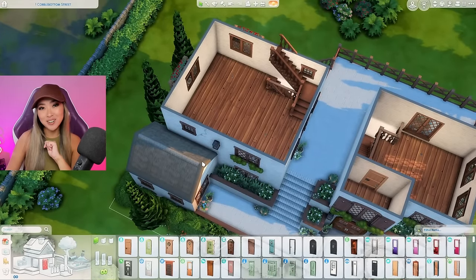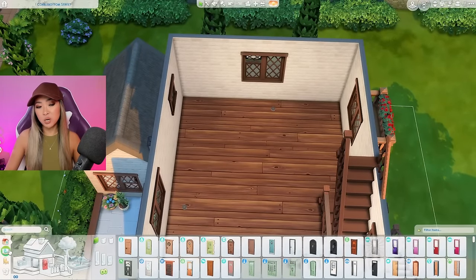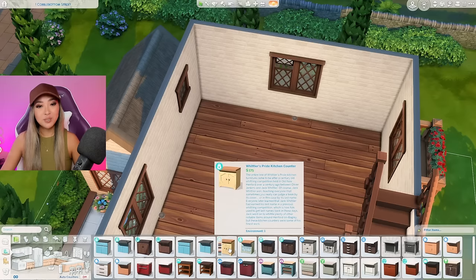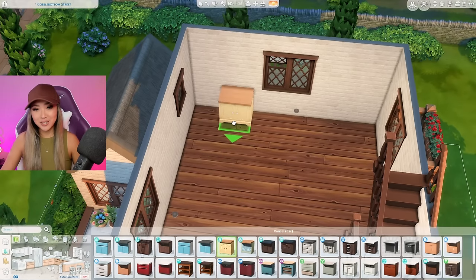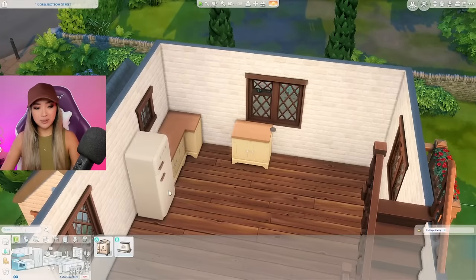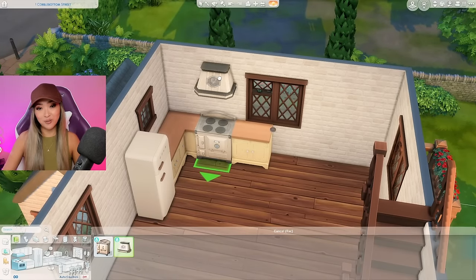Some rooms will have double beds and some will have single beds so this bed and breakfast can accommodate a variety of different Sims. I've personally never stayed at a bed and breakfast before, but from my research it felt like there were no hard and fast rules for how to set it up, so I think this should do the trick. I definitely want to do the guest side first and start with the kitchen since that's a big feature of a bed and breakfast. It almost feels mandatory to go in with the Cottage Living kitchen set.